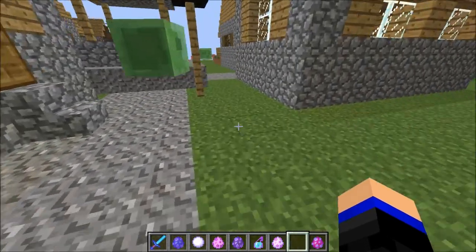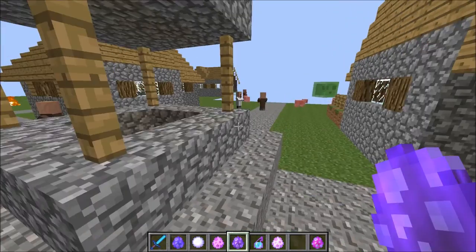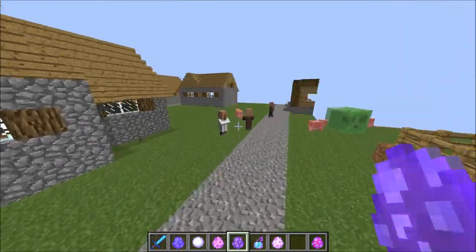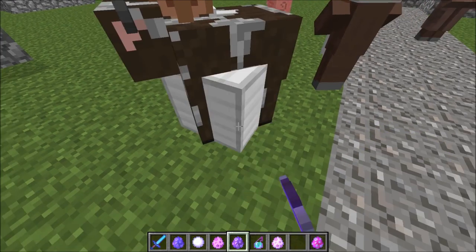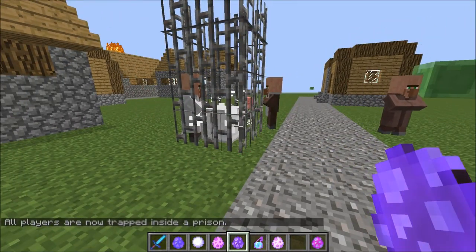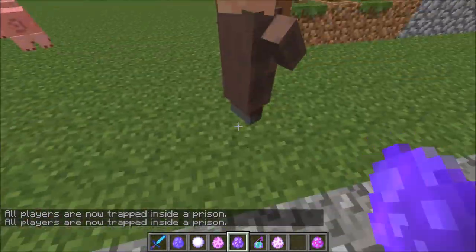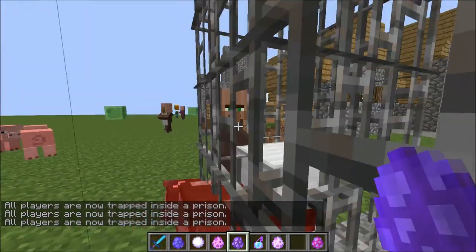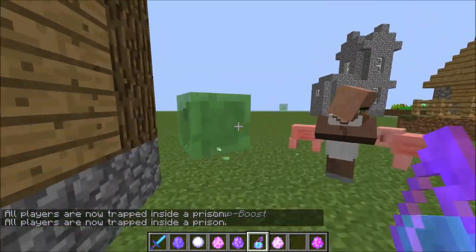Okay, we have this lightning bolt — you just throw it. That's so cool! It's like a snowball that shoots lightning wherever you throw it. That's so cool. Someone should caption this and just say 'Thor has been here.'